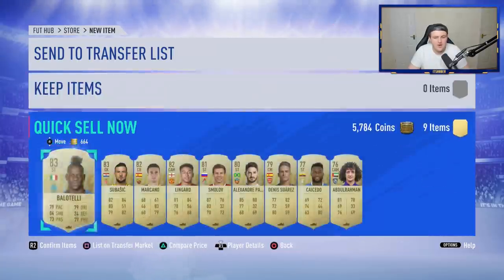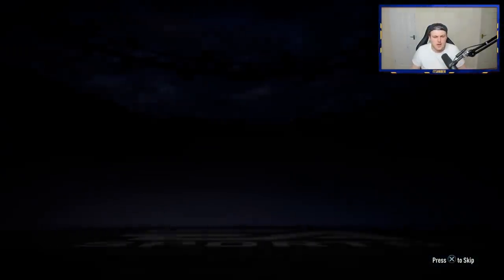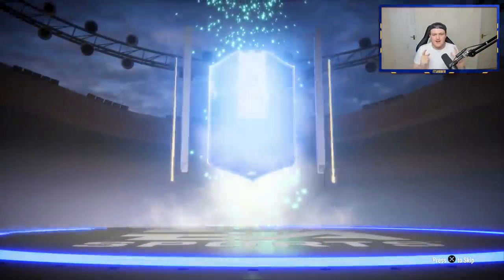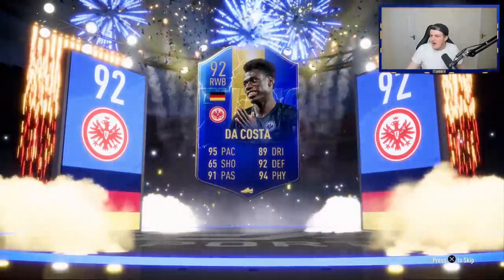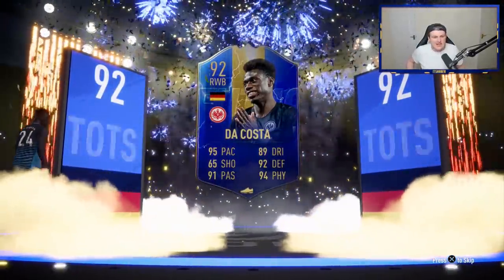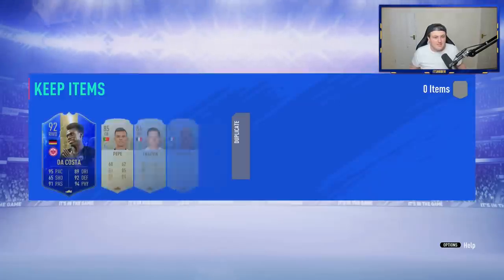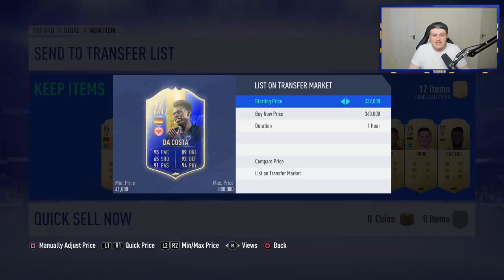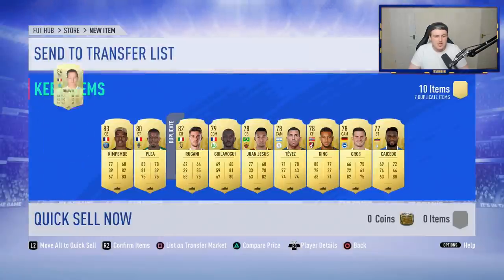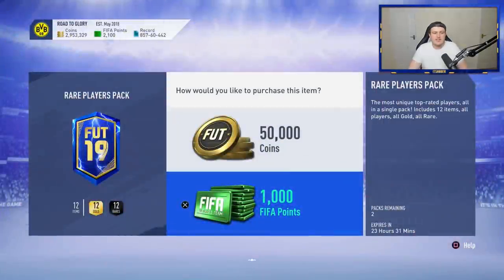That's 100,000 coins in the pot for that pack — and that's the second time I've packed him, which is interesting. We've got back-to-back walkouts — can we get back-to-back blues? Yes, we can! The pack luck is in right now. It's going to be German — DaCosta! My pack luck right now is incredible. 350,000 coins this card sells for right now. Oh my word, what is my pack luck?! We've just had back-to-back Bundesliga TOTS: Schultz earlier, DaCosta, and 95 Sommer. We've also got 85 Pepe and 84 Tovan in that pack. I'm going to list DaCosta straight up for 340k — try and get a quick sale. That takes me way over 3 million coins.